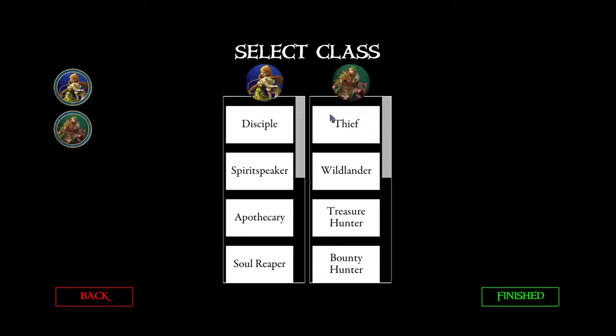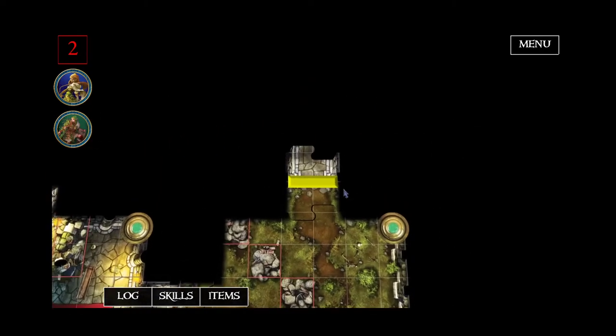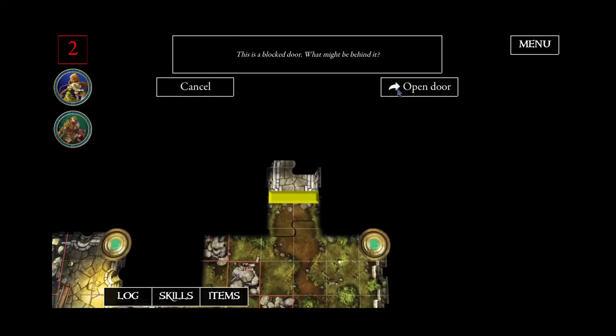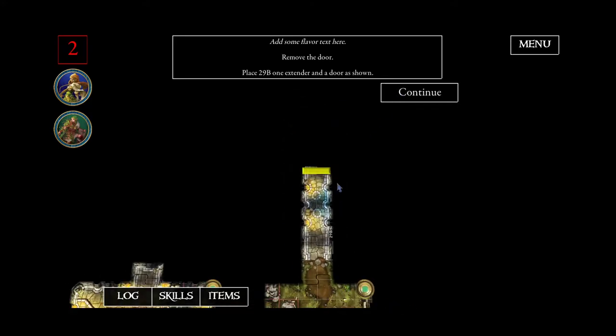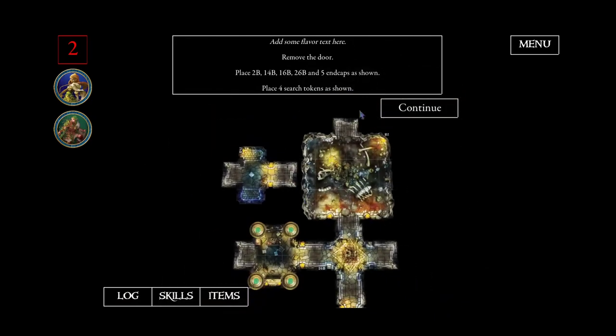So if we test this, our first door event places those tiles, our next door event places this path, and this door event places the rest of the tiles and the missing search tokens.